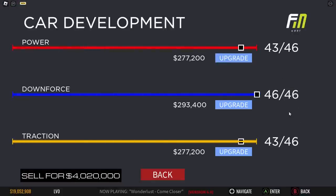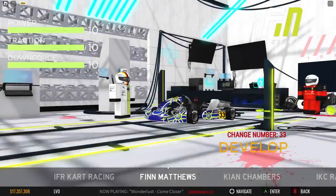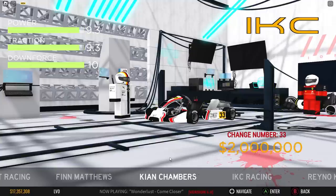Let's click Develop. It seems like the stats are almost maxed out — let's actually max it out. We have a maxed out Lando Norris cart. I don't know what kind of difference the cart stats make because I haven't really tested them, but if you want to see a stock cart versus a max cart, let me know in the comments below.